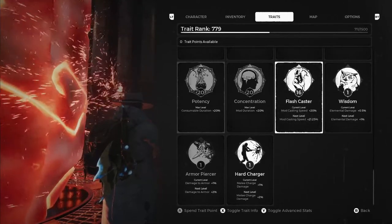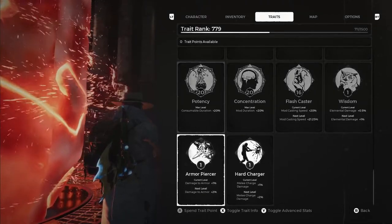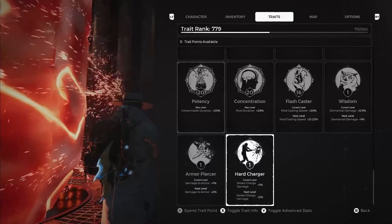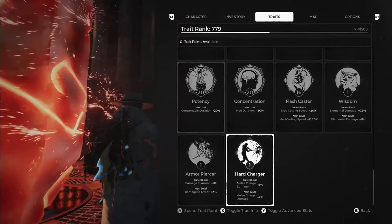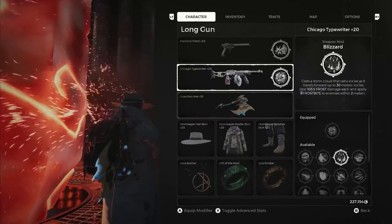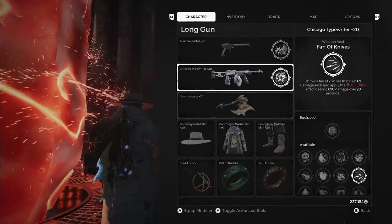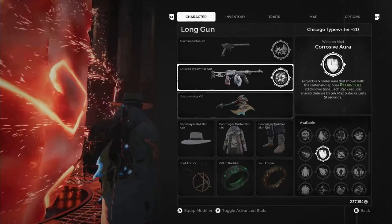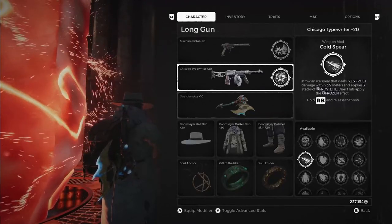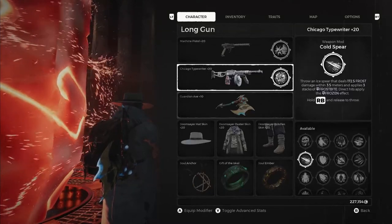I got Flesh Caster, I got Wisdom — I think I got that in a video so you guys didn't miss out on that one. Armor Piercer — this one seems like a really good one. But first I want to do mod power since I'm a mod build. Hard Charge I'm probably not going to use as much, but it's a really cool perk for melee builds. As far as mod powers, I did get a few — this one obviously you guys saw me unlock. I also got this one from a previous boss on the file that got corrupted. It throws an ice spear that deals 172.5 frost damage within three and a half meters and applies three stacks of frostbite. Direct hits apply the frozen effect. That is pretty cool.